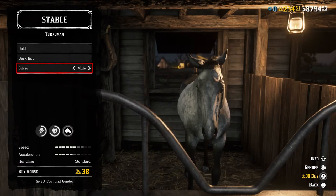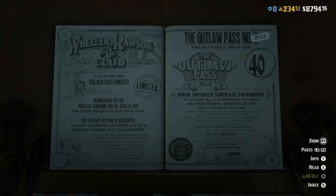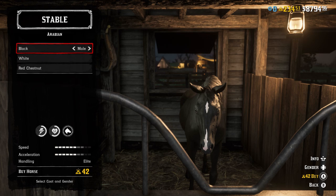Coming down to the last 3 items — the most expensive items in Red Dead Online that can be bought with gold. At number 3, we have the Turkmen Silver horse, which can be bought for 38 gold bars. At number 2, we have the Outlaw Pass, which can be bought for 40 gold bars — this is temporary, and interestingly the previous Outlaw Pass was cheaper. Outlaw Pass number 2 lasts until the 10th of March. And at number 1, the most expensive item in Red Dead Online that can be bought with gold is the Black Arabian Horse, which costs 42 gold bars.